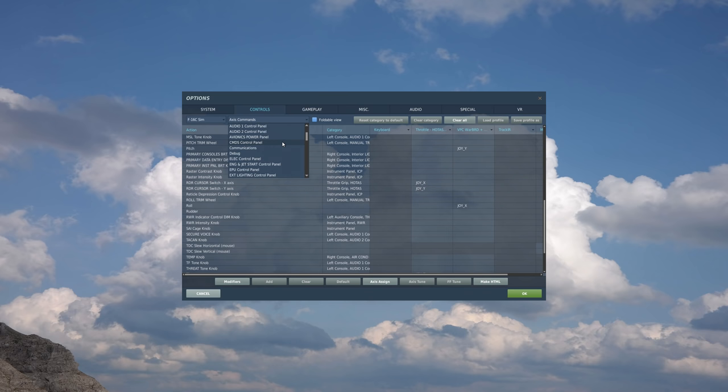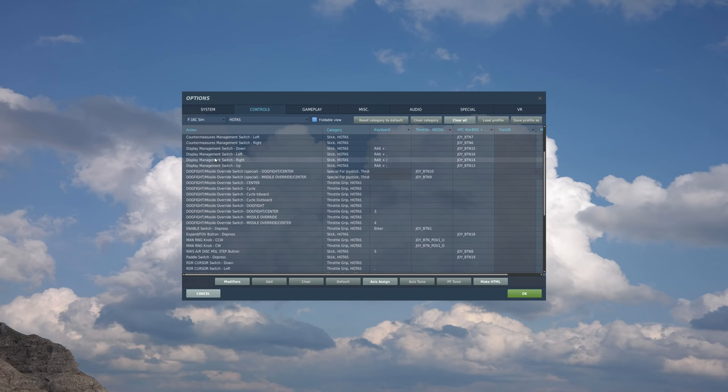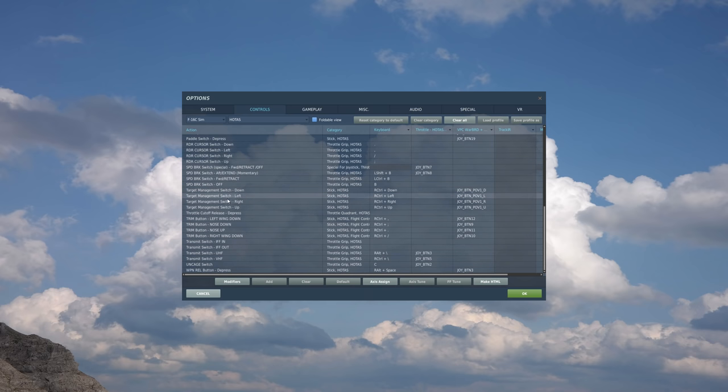And then in the HOTAS category, the big ones are going to be the display management switch: down, left, right, and up — you'll hear me refer to this as DMS. And then we have the target management switch for down, left, right, and up, which you'll hear me refer to as TMS.